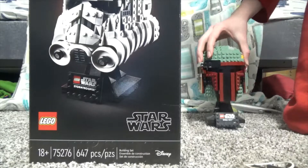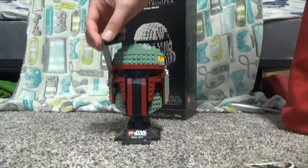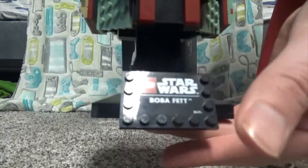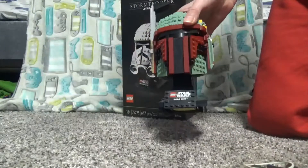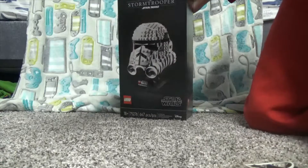Alright, so before we begin building, I just want to show the Boba Fett helmet. It has a cool little play feature — that black thing there has a cool little display stand. Yeah, we're just going to throw them over there, and let's get opening.